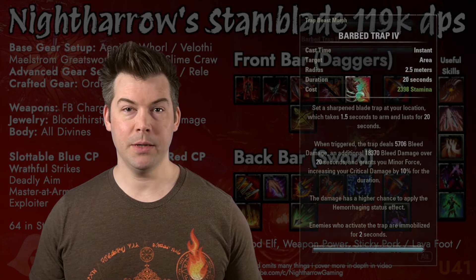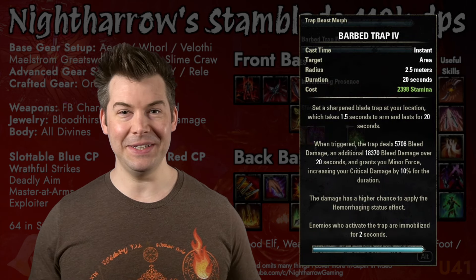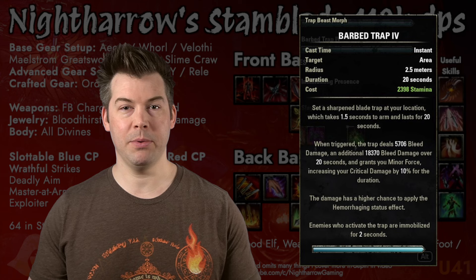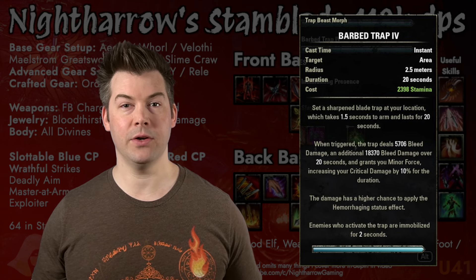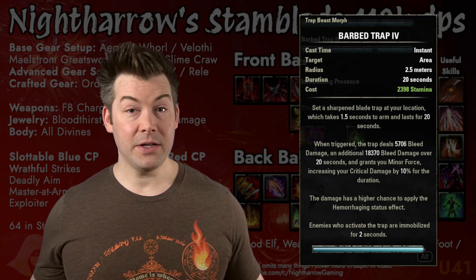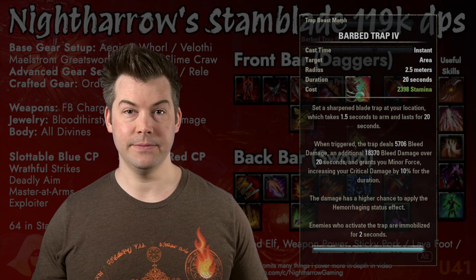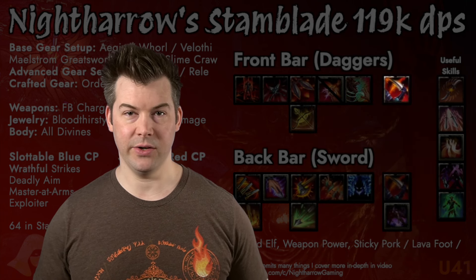As you get more comfortable, you can work Relentless Focus into your rotation since it's already in the same bar position. After that we have Barb Trap. Barb Trap is still a nice damage over time — not quite as awesome as it used to be, but still good. It provides Minor Force, increasing our critical damage done by 10%, and it's a Fighter's Guild ability, so just having it on our bar also gives us increased weapon and spell damage. Then for ultimate, we have Incapacitating Strike.